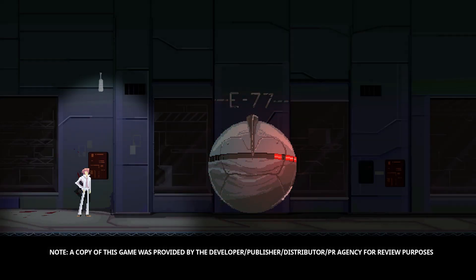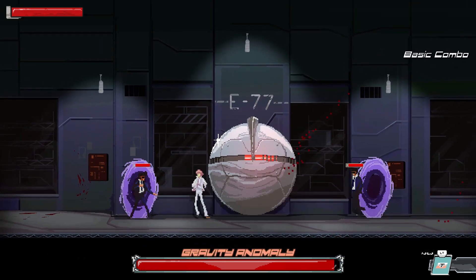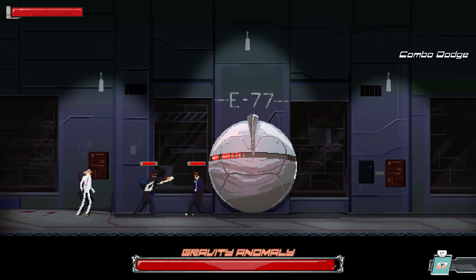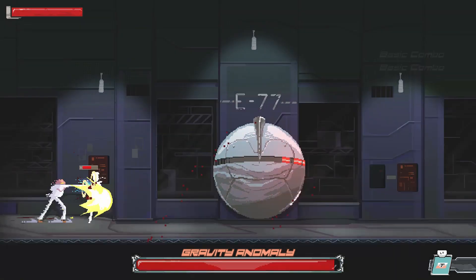You play as Agent 70, who is in a cyberpunk world. You are tasked to track down and battle against 4 anomalies that are threatening to end the world. You have to fight to save the world and go through the choices that you made.